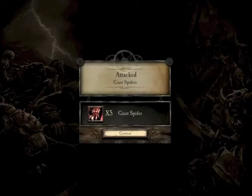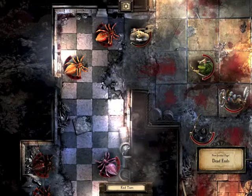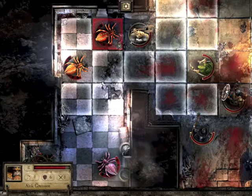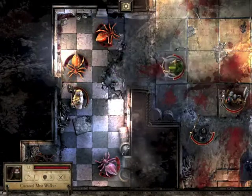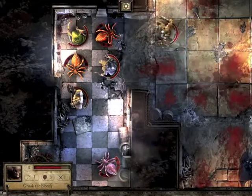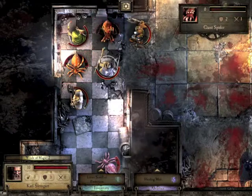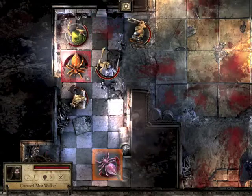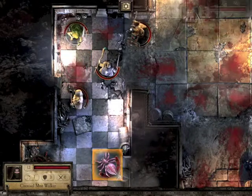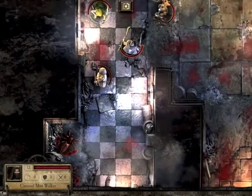Spiders are interesting - they're very easy to hit, but one of the issues is that when they attack they web you, which freezes you and puts you out of action for a turn. So I'm going to make sure I get these two. They've only got an armor class of about two so they're easy. There are two left which will come in and do an attack.